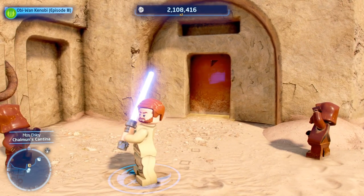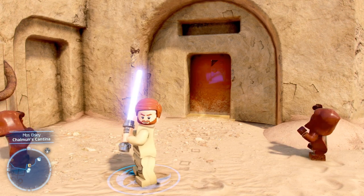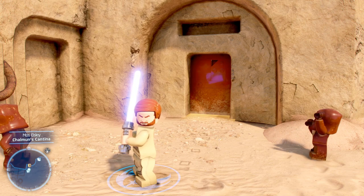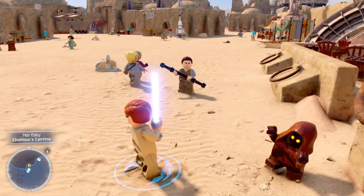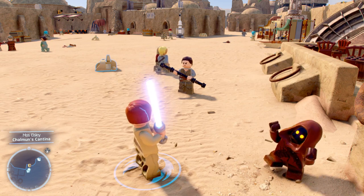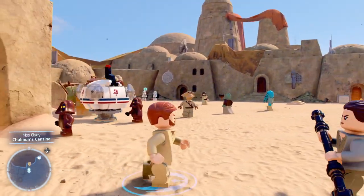What is up guys from Squidbusters, and today we are on Lego Star Wars: The Skywalker Saga. This is going to be the trove of a guy called Jedi Business, and what you have to do is mind trick five enemies simultaneously to have a fight in the canteen.